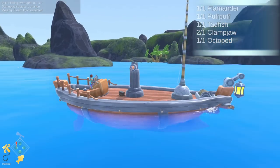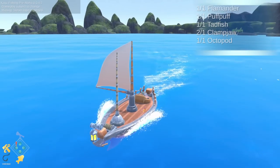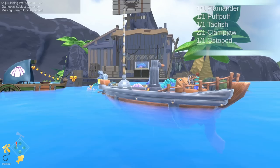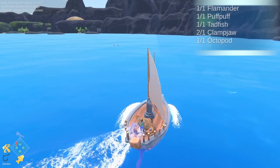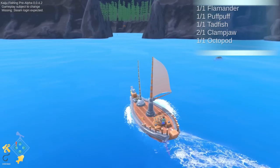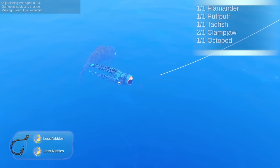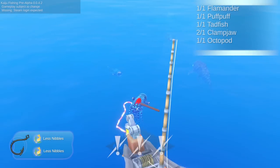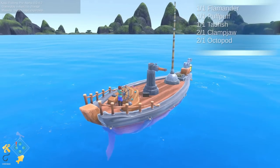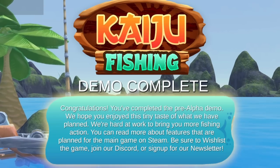Let's go talk to Biff and see what he wants next. I really hope he sends us out to catch that big fish which is hiding behind the rocks. Back already, huh? Yes I am. What do you mean zero octopods? I got you one — come on, Biff, you don't know what you're saying. Fine, if he wants another one I'll get him another one. Fine, if Biff wants an octopod I'll get him another one — I don't care about the rarity. I'm gonna get him this octopod and he's gonna like it. Now he has two clamp jaws and two octopods. Back already, huh? Good job — thanks. I guess that's the end of the demo.